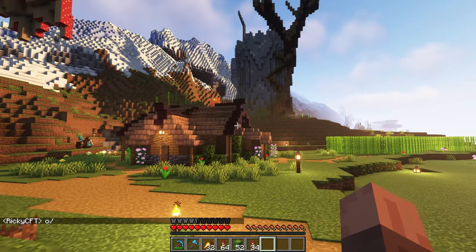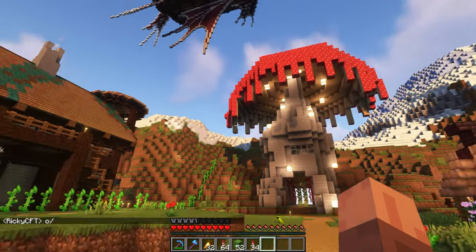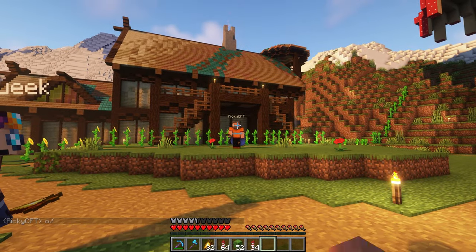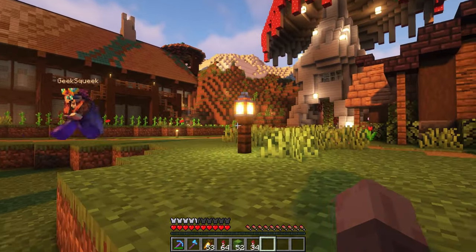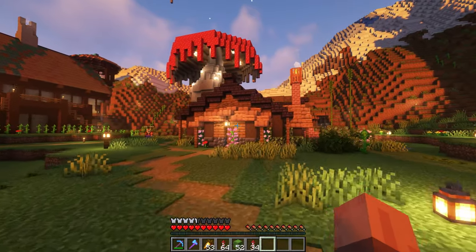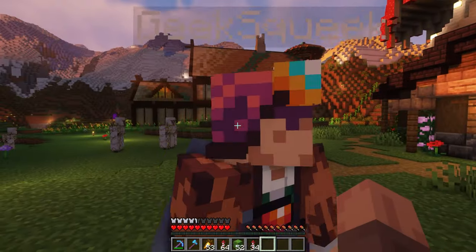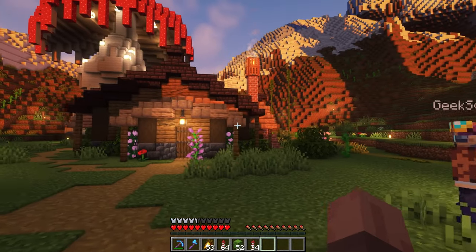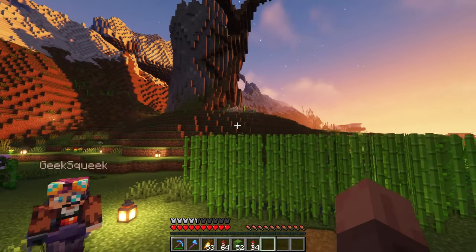Next up, in this mud hut right next to the mushroom, we have Hypnojo. We're not going to go inside many of these bases today, mostly to save on time but also because there may be some spoilers of what they haven't shown in their own videos yet. Hypnojo's little hut looks so cool - I really love all the detail around this thing. It's so great, and the inside is really cool as well. Definitely a very cool build to start the season.